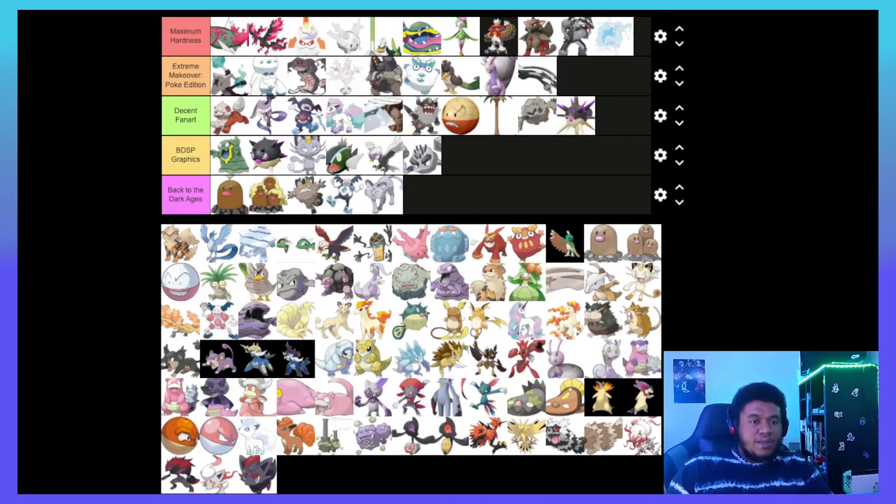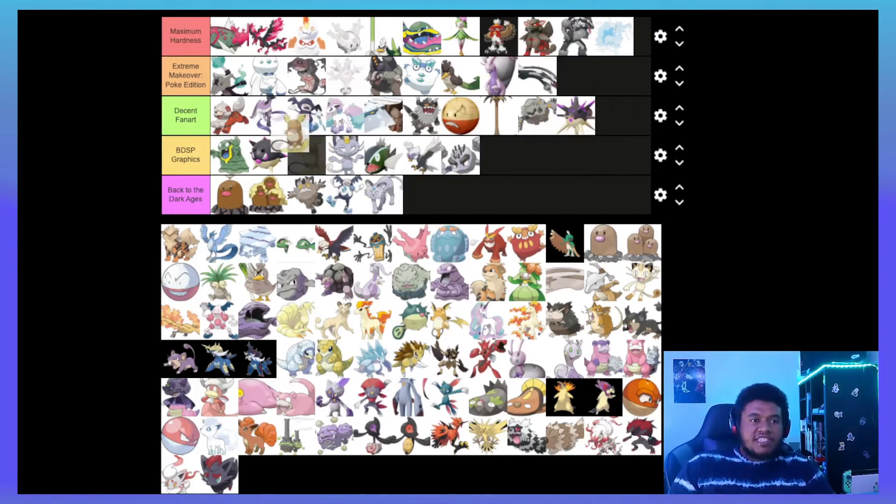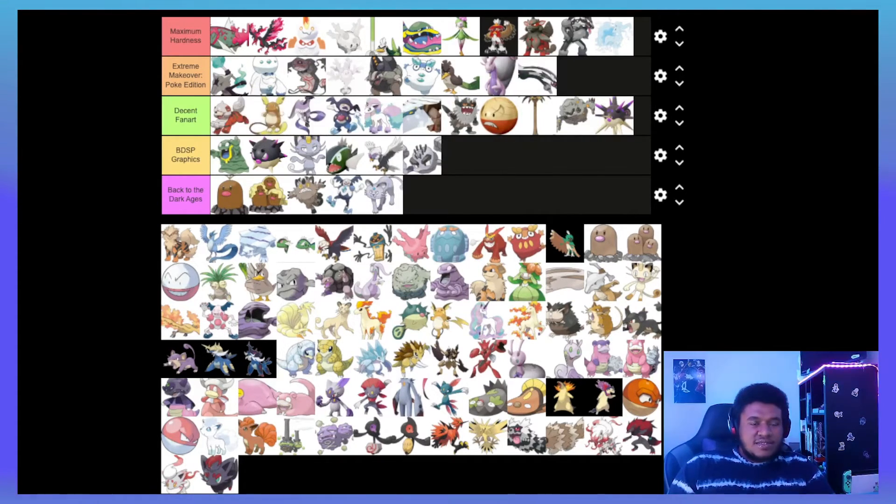Alolan Raichu — it's cute, it likes pancakes, I empathize with that. It's a surfer. I think it earns itself a spot in the higher part of Decent Fan Art. I wish it was a little better competitively — it's just kind of fast and a decent special attacker right now.